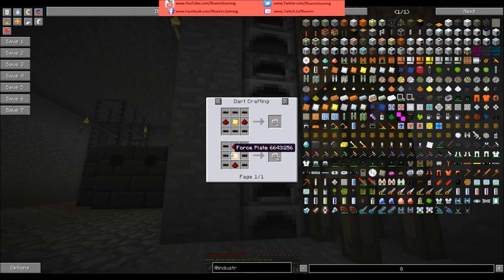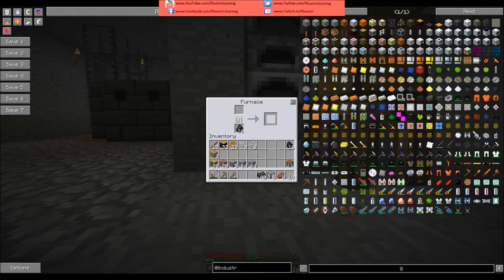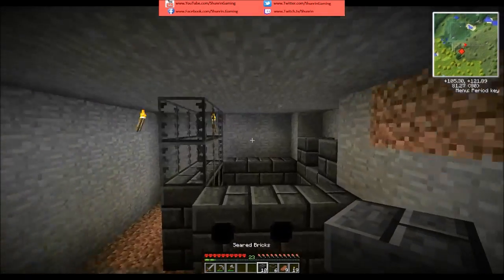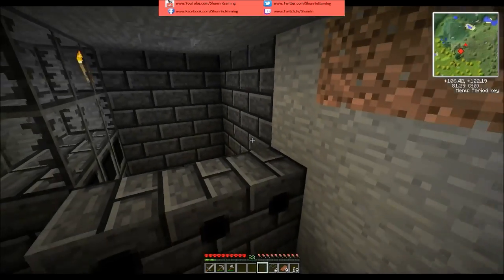So the force plating and the force hammer you guys are seeing is coming out of Darkcraft. And Darkcraft adds force ingots — it adds a lot of stuff actually — but force ingots are really useful because they can be used in a lot of things. So it's possible that once I get a tree farm going I can make a Darkcraft tree farm. That's how I like to get biofuel — because Darkcraft saplings are really good for biofuel.